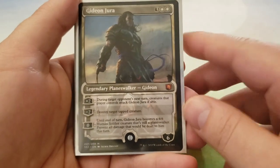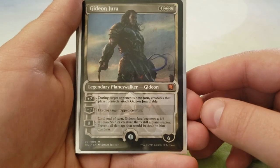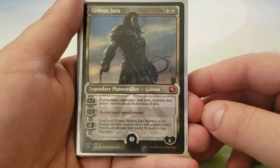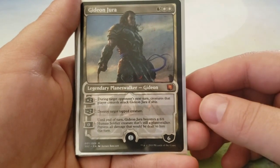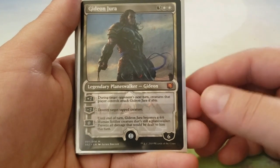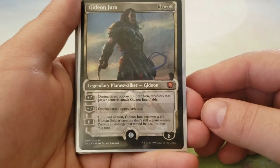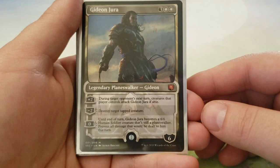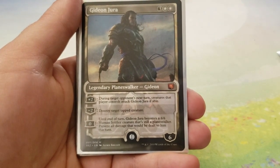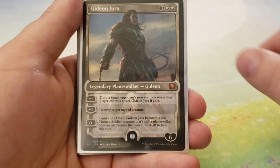Next up, we have Gideon Jura — for three and two white, enters the battlefield with six loyalty counters. For plus two, during target opponent's next turn, creatures that player controls attack Gideon Jura if able — so he can sacrifice himself. For minus two, destroy target tapped creature — spot removal on something that's tapped. And for zero, until end of turn, Gideon Jura becomes a 6-6 human soldier creature that's still a Planeswalker, and you prevent all damage that would be dealt to him this turn. Both of these Gideons become soldiers, so they see soldier anthems.